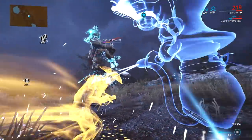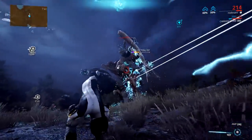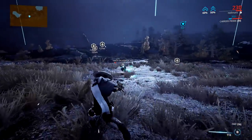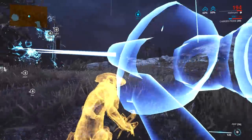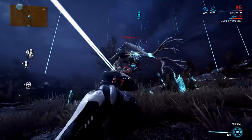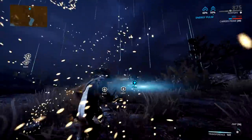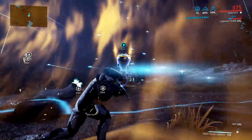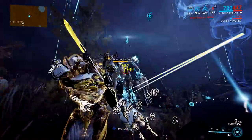Once you destroy at least 2 of the Eidolon's joints, it will start using a new ability where it fires its gun into the air, causing a zone-wide bombardment. There are 2 ways to deal with this: face tank it if you have a beefy operator or frame, or simply shift into the void plane and wait for it to be over, because this can very easily kill you. Also, every now and then the ground will start glowing — if you step on it you will take damage, so avoid glowing ground.